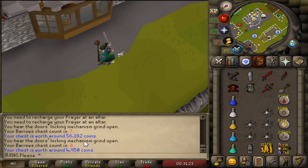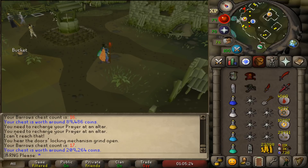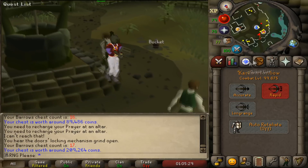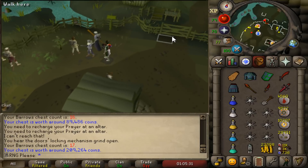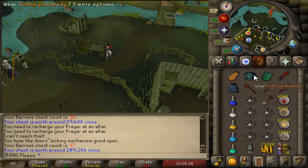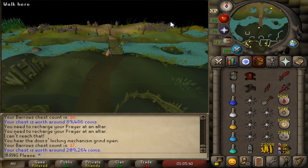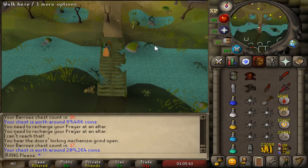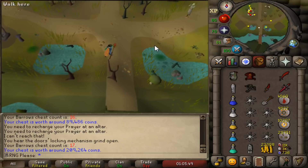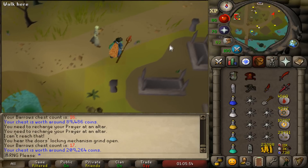We just got Karil's crossbow on our 17th Barrows chest! It's honestly not the best item to get but we're going to make use of it. I got 70 bolt racks which isn't many at all. I want to see what it's like for killing Ahrim because I'm never really going to use it otherwise — maybe at Zulrah but I can't see that. It's another unique, another Barrows item in 17 chests.